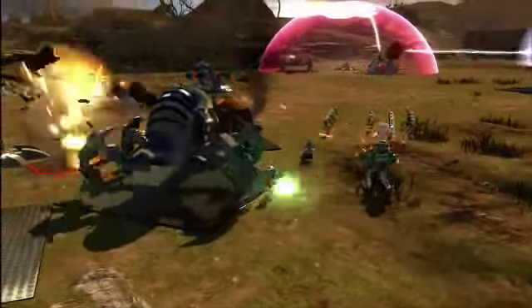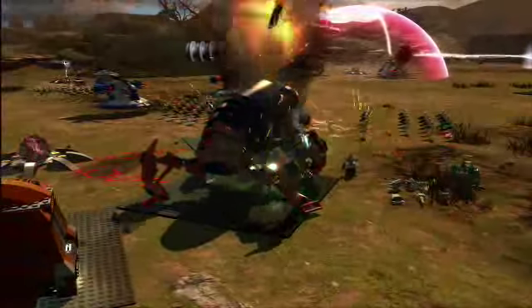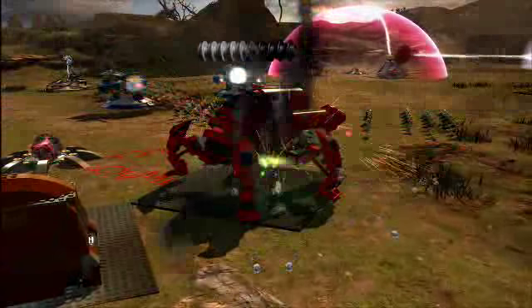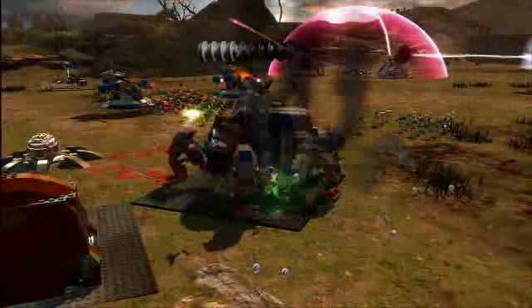Something that's really cool that I can do is take over enemy structures. I'm using Ahsoka — she's going to take this cannon to its knees, and then I can take it over and use it against its own base.